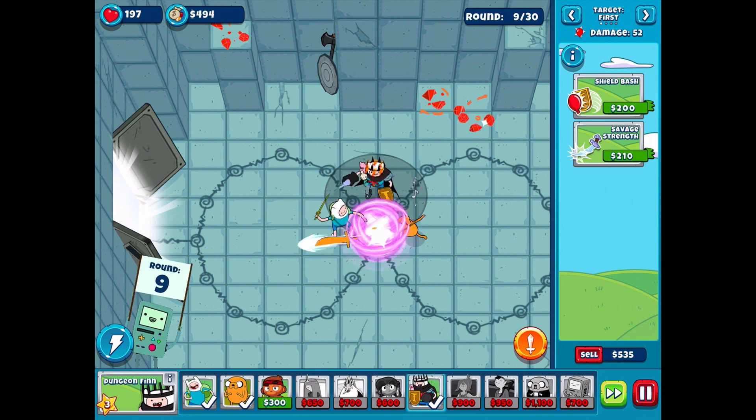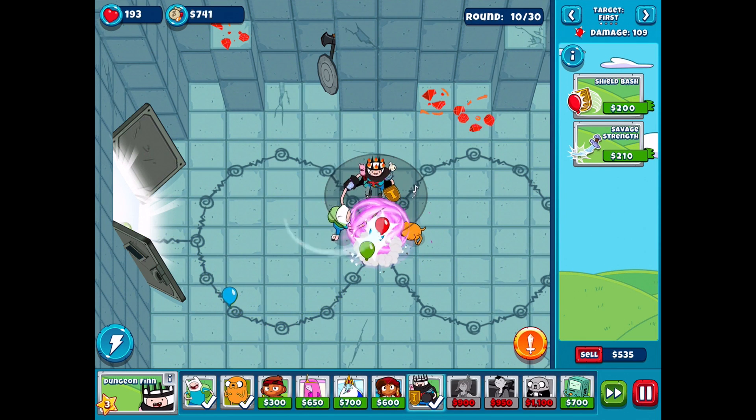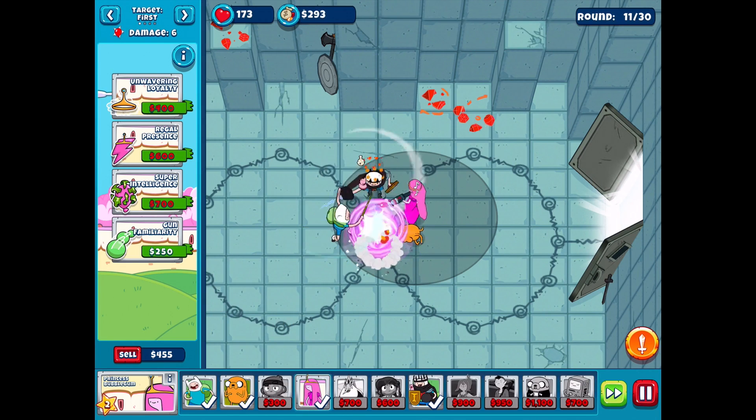Two balloons got by, it's not the end of the world. Those ones are heading up instead of down on the left, which seems to be a bit more of a problem. Maybe next time I'll do Dungeon Finn on the left, and then Finn on the top and Jake on the right. We're just gonna put PB somewhere good - here is fine. She's gonna be slowing them down, which definitely helps. We need about 300 more dollars, we're halfway there - we gotta start the next round. So far it's not so bad, getting easier now that we got PB.